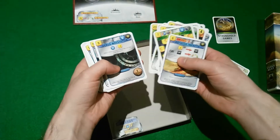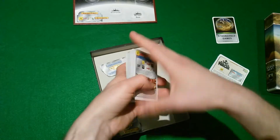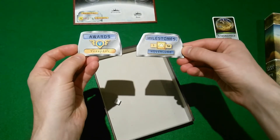There is also the new floater resource, which can be added by various actions and used for various effects. Finally, there's a new milestone called Hoverlord, and a new award called Venufile.